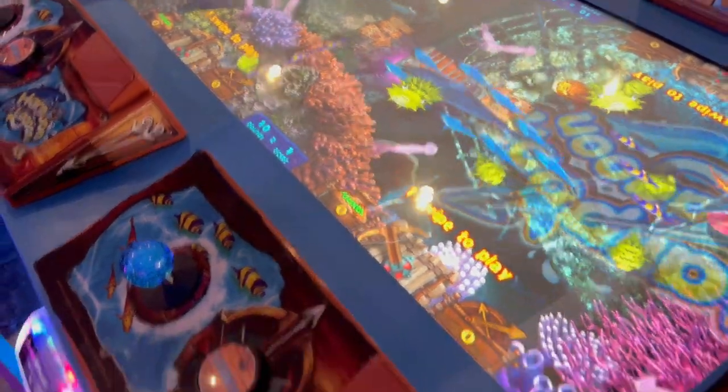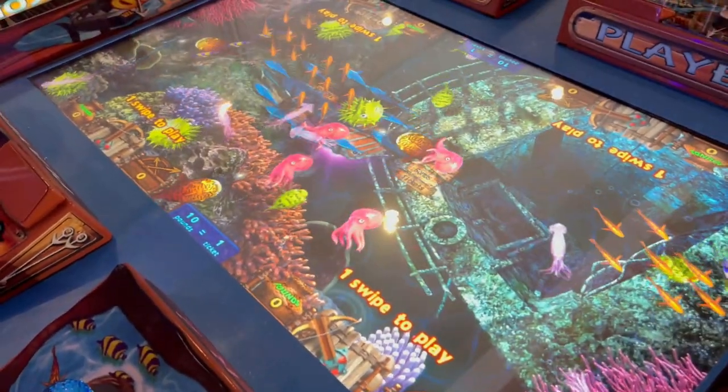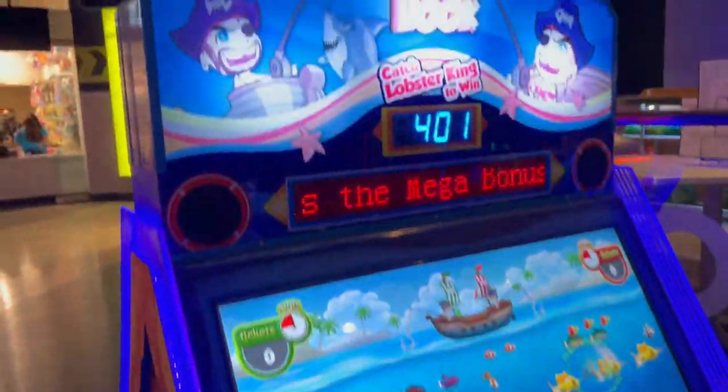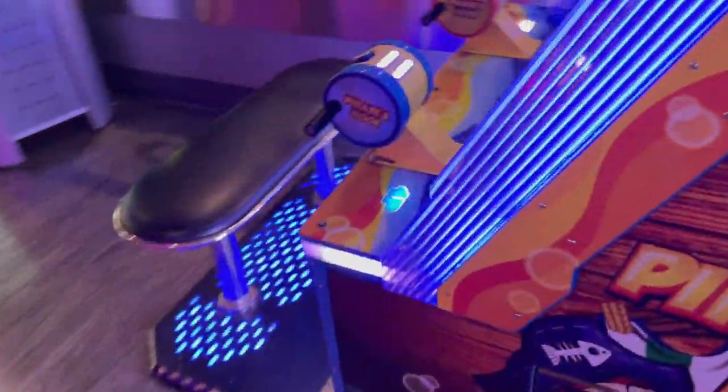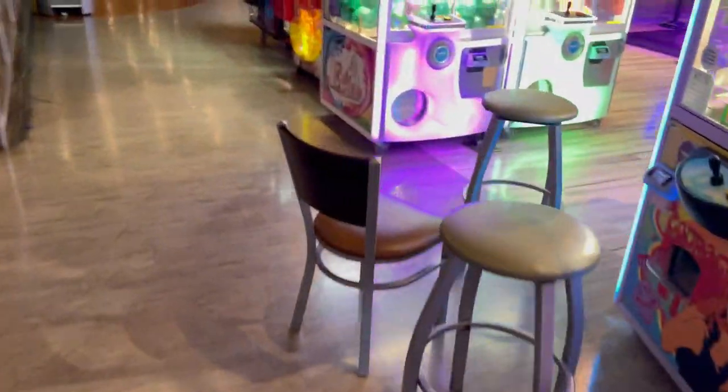Here is Harpoon Lagoon — 10 pounds per ticket, which is actually the lowest I've ever seen, that's pretty good. Here is Pirate Ship. Over there is bowling with a bunch going on, and over here is an E-Claw machine.